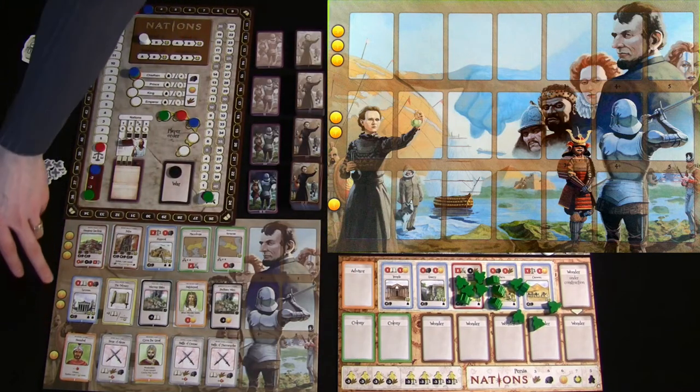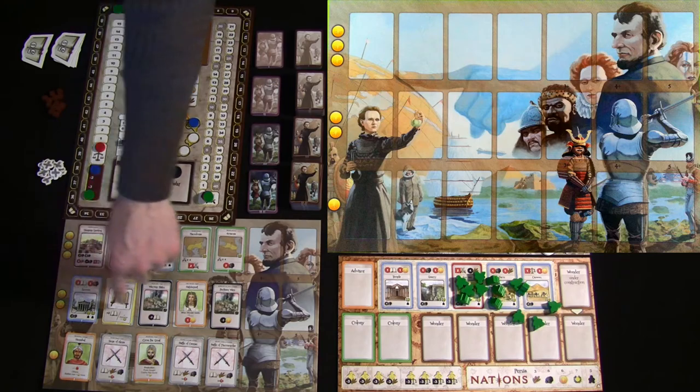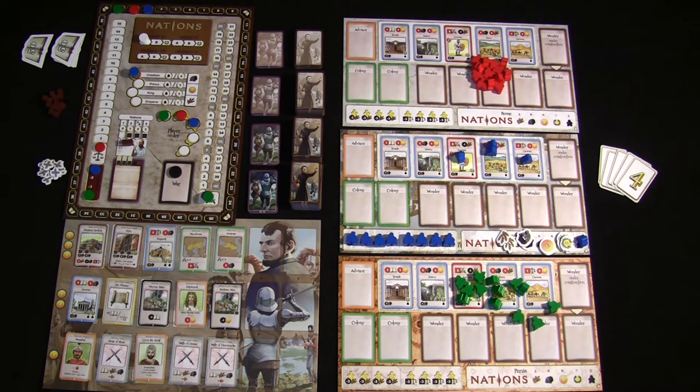The progress board has various costs on each side. Buying a card from the top row costs three gold, the middle row costs two gold, and the bottom row costs one gold. I'll explain this more when I walk through actual gameplay.